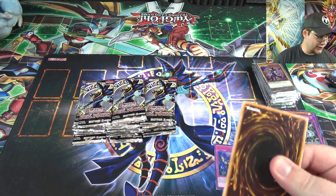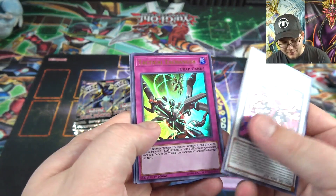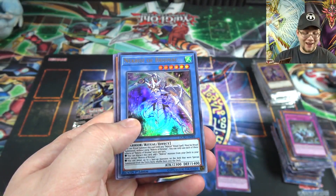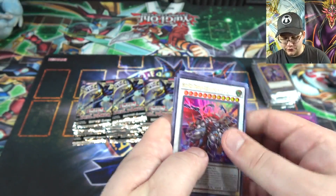I might have to rebuild Dark Magicians after this. King Calamity, Tactical Exchanger, Necroz of Bronfman — I actually got three now, that's another really good card from this set. Odd-Eyes Advanced Dragon and Eternal Soul.